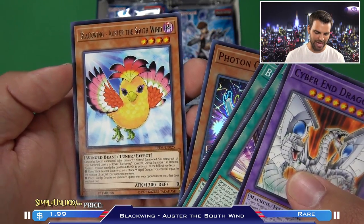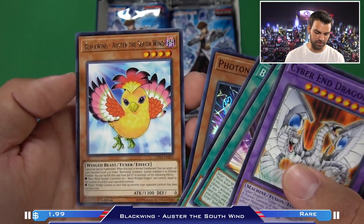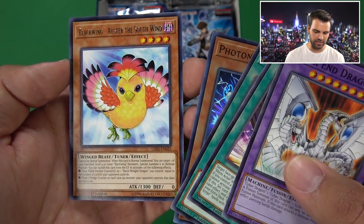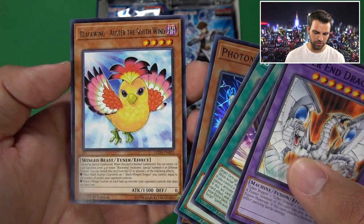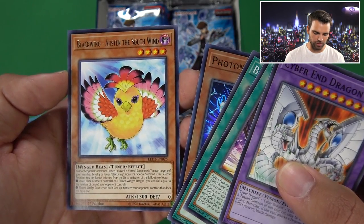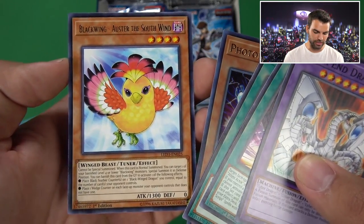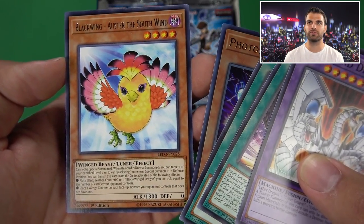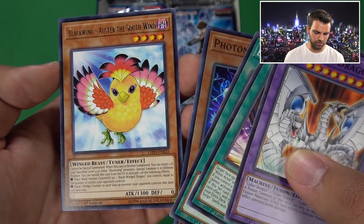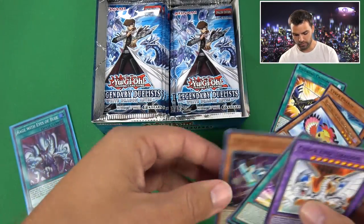Also Blackwing Oster the South Wind - an interesting card. It can straight up special summon a level 4 or lower Blackwing monster in defense position when normal summoned. You can banish this card from the grave to activate effects - you can place Blackwing Feather counters on your Blackwing Dragon equal to the number of cards your opponent controls, dealing 700 damage for each feather. Or place one wedge counter on each face-up monster your opponent controls that doesn't have one. That works well with the new Blackwing Armor Master. Definitely am liking this set.